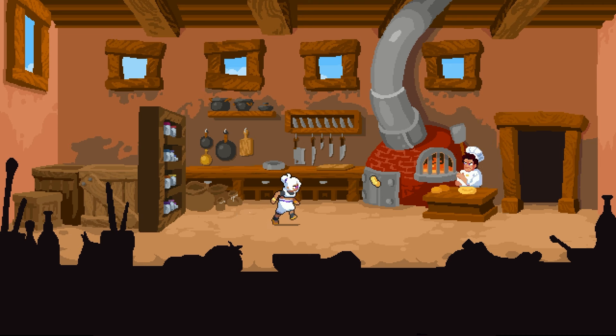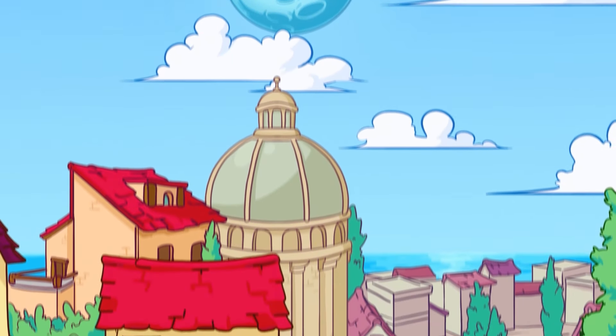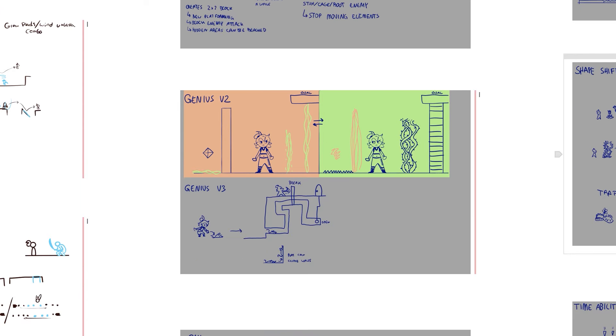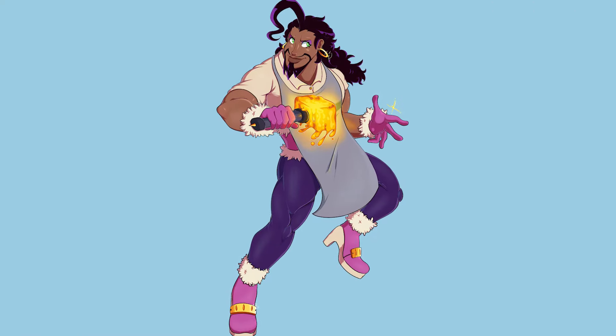Creating the Steam page was a big task. We needed an iconic image that captured the game's essence: Nanooka's upbeat personality, the shattering moon in the background, and key characters. It was tough since many characters weren't fully defined yet, but we included those who were ready.